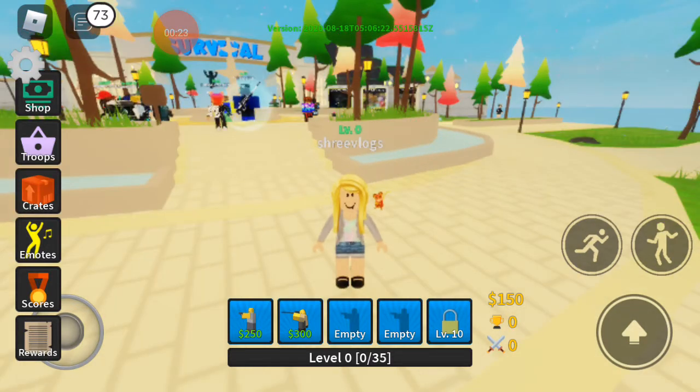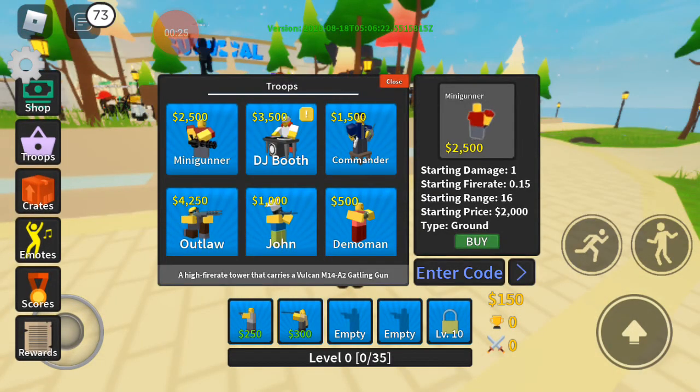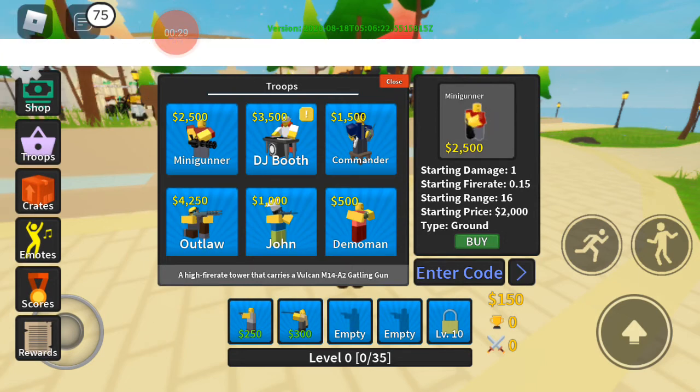To get to the codes, you press the button to groups, and in the very bottom there is like enter code, and here we enter the codes.